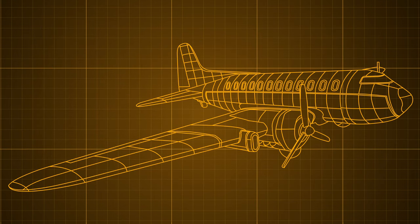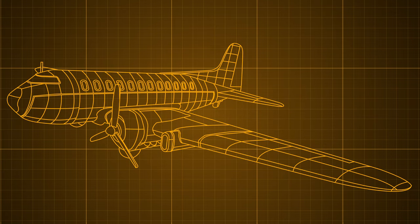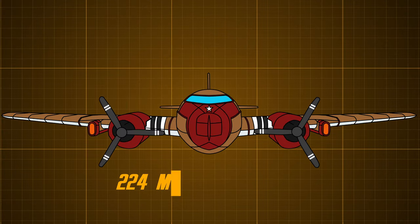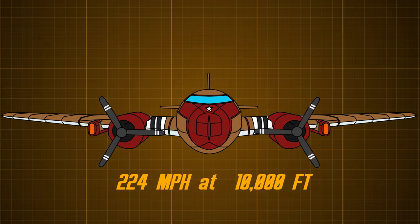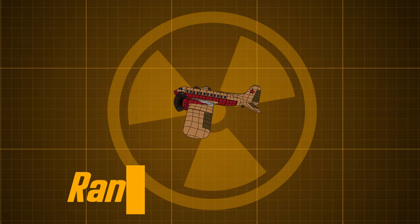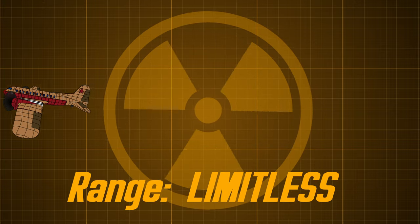The C-47's specs, and therefore most likely Fallout New Vegas' cargo plane specs, are as follows. She has a maximum airspeed of 224 miles per hour at an altitude of 10,000 feet, with a service ceiling of 26,400 feet and a max range of 1,600 miles — unless the Vegas plane features atomic-powered Pratt and Whitney Twin Wasp engines rather than conventional power, in which case her range could be limitless.